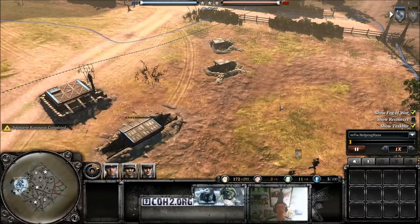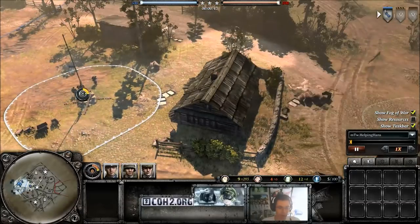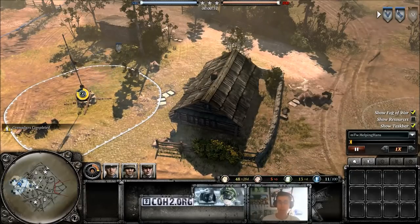Hi guys, it's HelpingHands here again and I'm going to bring you your 6th tip of the week. This time we are going to be talking about game awareness. This involves the science of deduction where you have to preempt your opponent and use the knowledge of what you can see on the map and what territories are connected in order to predict what your opponent can build and where his units may or may not be.